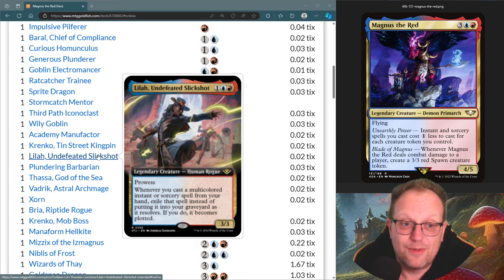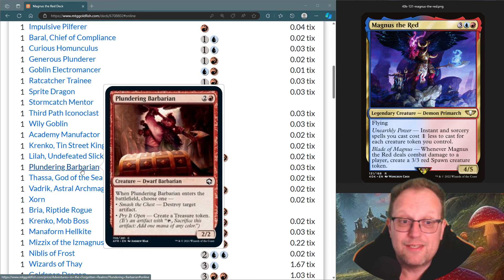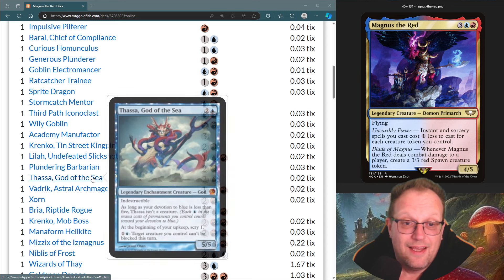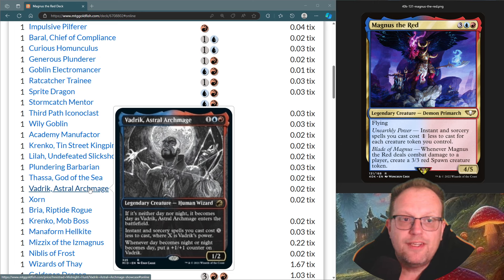Liliana Undefeated — sorry, Slick Shot — I like this just for the whole plotting of our spells as we resolve our multicolored instants and sorceries. The Plundering Barbarian is purely here for either blowing up an artifact we don't like or giving us a treasure token. Fassa, God of the Sea means Magnus can't be blocked for two mana — that's the only reason it's here when we get those spawn creature tokens.